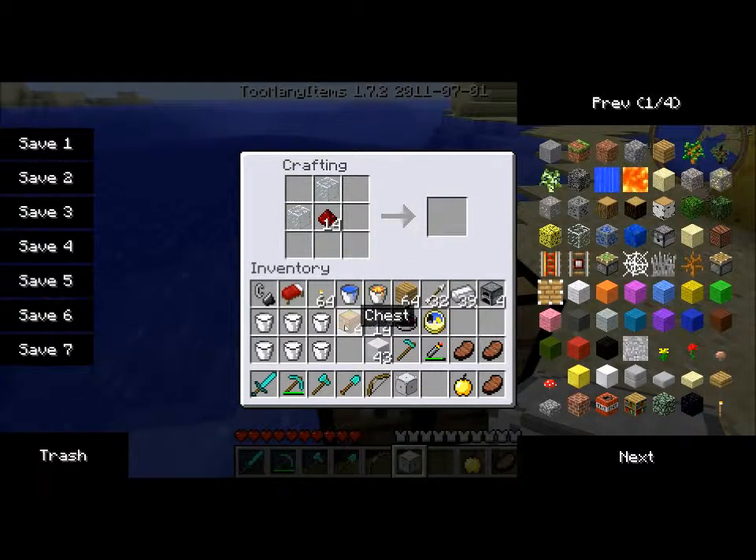Now you need some lamps — or light source, we'll just call it a lamp. You need redstone and two iron ingots, and you've got yourself six lamps. They're like — they light up the place like pumpkins.